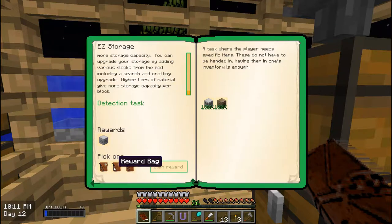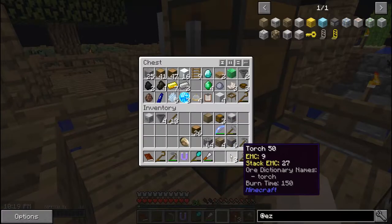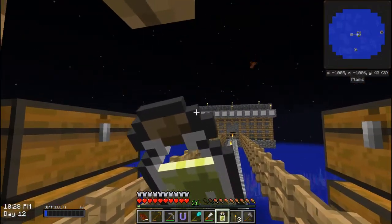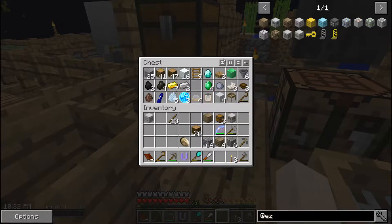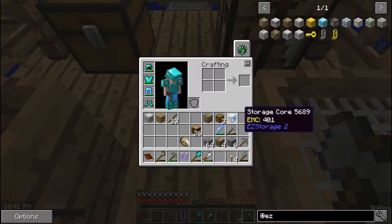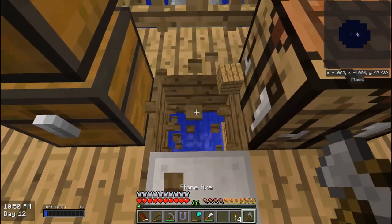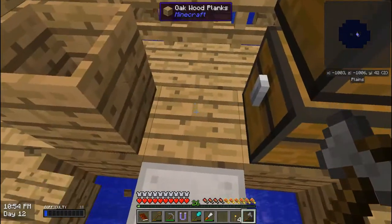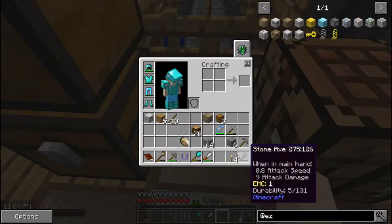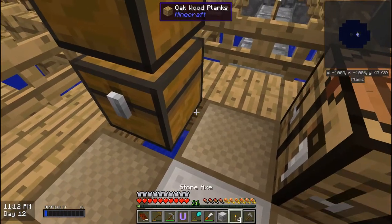It's going to give us a condensed storage box and a reward bag. The reward bag contains four more hoppers — this playthrough is really lucky on the hoppers, basically helping my start by giving me more potential for automation. I'm going to break this middle piece of floor here and put the storage core right there. Then I'm going to break all around these four spots and put the four storage boxes in here.